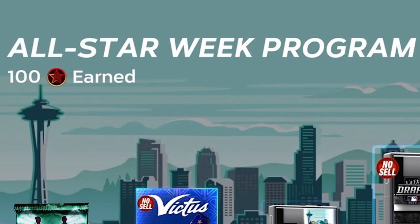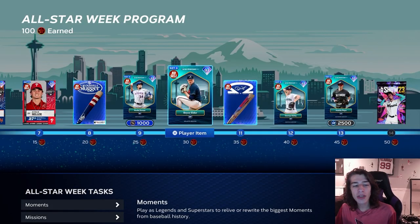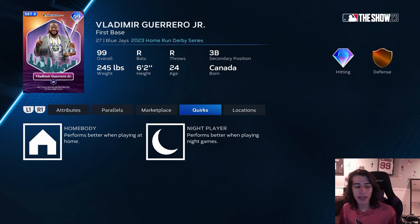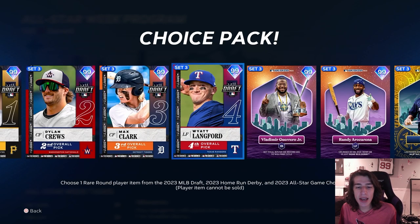MLB The Show has just released the All-Star Week program and it might have some of the best rewards we've seen from any program all season. You're going to get three draft cards, nine All-Star game cards, and a pack that lets you choose between a draft pack, a home run derby pack, and an All-Star game pack — which could give you about 50k if you get lucky with the rare round, or a free 97 overall. It also gives you a non-auctionable 99 overall from those three packs, so you could get Yandy Diaz, Randy Rosario, Vladimir Guerrero Jr., or one of the draft cards. That's a really good pack.